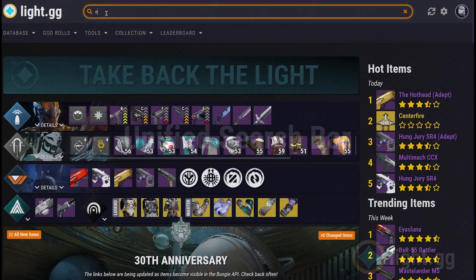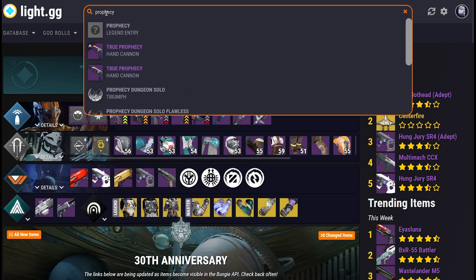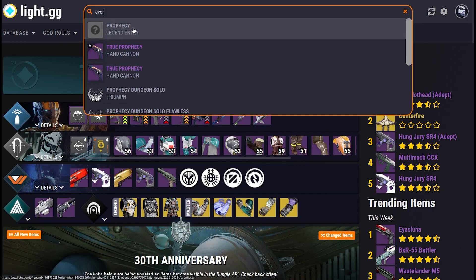The Search the Database bar in the upper right of the site has been largely unchanged since its creation, and with Patch 2.1 it's receiving its first upgrade. The Search bar now scans for more than just items, including triumphs, legend entries, vendors and lore. It also auto-completes as you type, while respecting your language preference from item detail pages. This upgrade is a big improvement over the old version, and it should make getting around different parts of the site a lot faster.